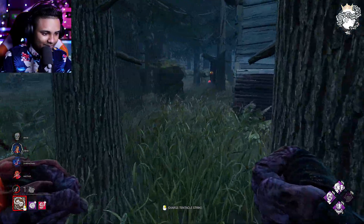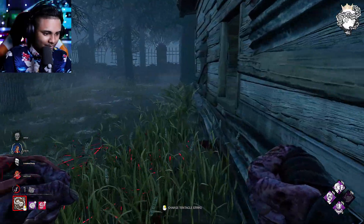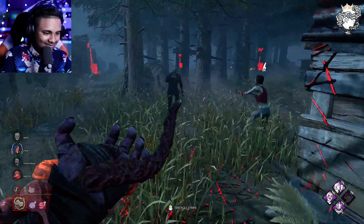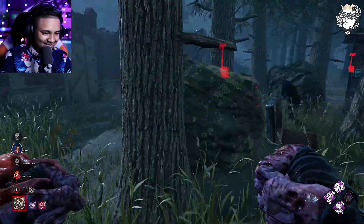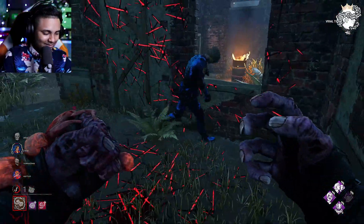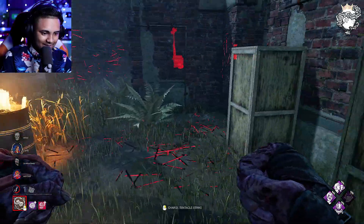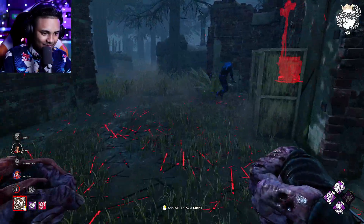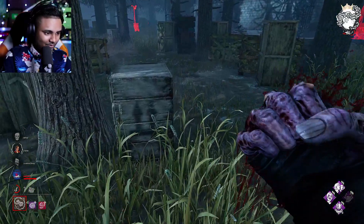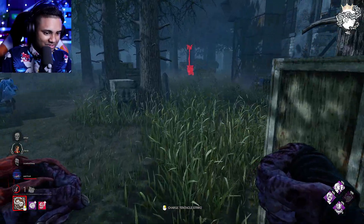They did pop that generator. There you are. Zombie coming in to help — let's go zombie! Almost, almost — still got the hit on him, I'll take it. Zombie, you gotta do me some favors there. We've got a little down here — no Dead Hard. Cool. Now we can go find Claire because she's by herself. We can get a nice 4K to start off our first game with Nemesis.